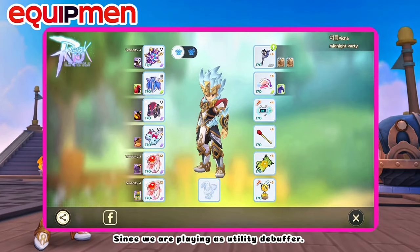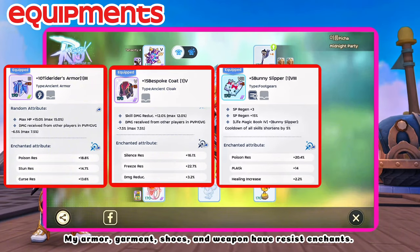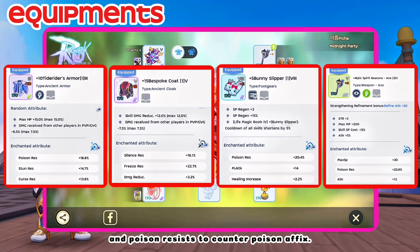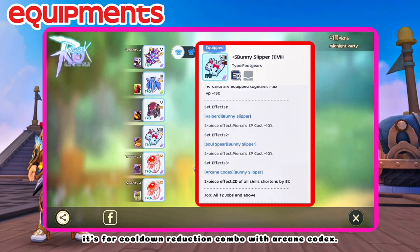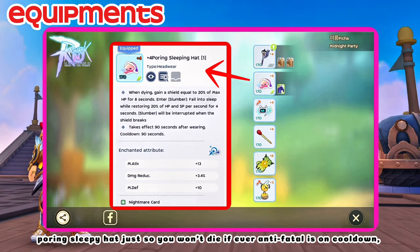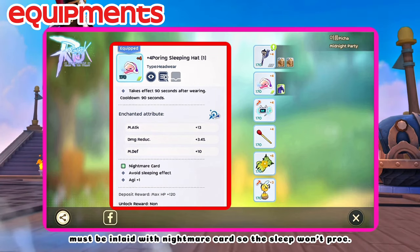For equipment, since we are playing as utility debuffer, my armor, garment, shoes, and weapon have resistant chance just to achieve 100% stun, freeze, and poison resists to counter poison affix. Bunny Slipper is for cooldown reduction combo with Arcane Codex, which I also use in my other utility jobs for Airship. Pouring Sleepy Hat is so you won't die if ever Anti-Fatal is on cooldown — must be inlaid with Nightmare Card so the sleep won't proc.